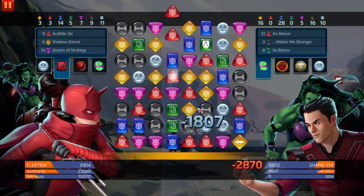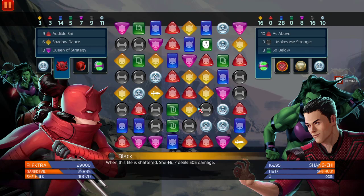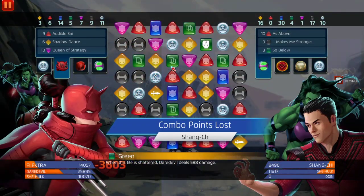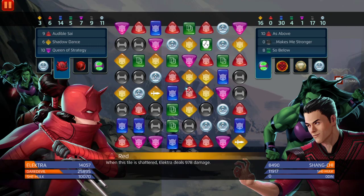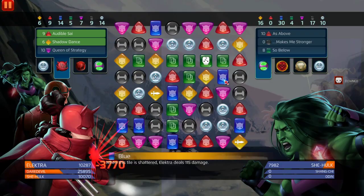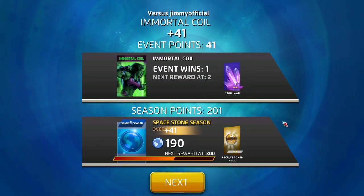This is a really really well-balanced team. What we could do is just focus on red and yellow for Elektra, and if we happen to match purple or green for Daredevil that's fine. We can just focus on Elektra's abilities and let his passive throw out those strike tiles. By matching yellow and red we can continuously deal damage and stun whatever target we want — like Wanda, for example. We can continuously stun her and deal damage with the stuns.